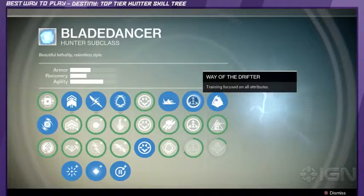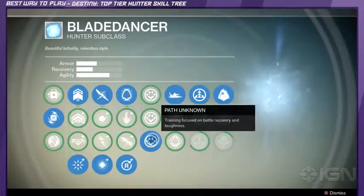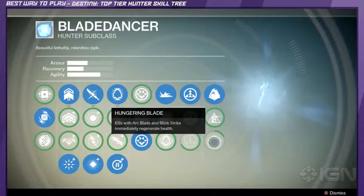Way of the Drifter focuses your training on all attributes and is a great option for a Blade Dancer Hunter. Combining this with Path Unknown gives you a solid mix of armor, recovery, and agility. Finally, with Hungering Blade equipped, kills with the Arc Blade and Blink Strike immediately regenerate your health.